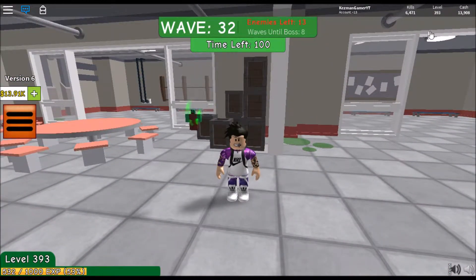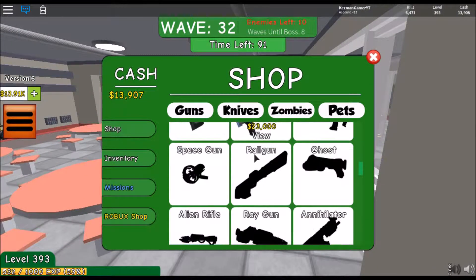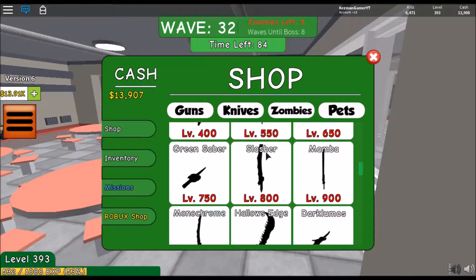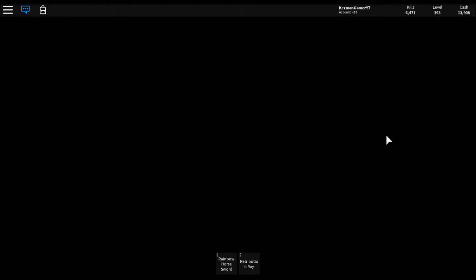I'm already at level 393. I have 6,431 zombie kills and I have 13k cash. I have this gun over here right now, and I'm saving up for the platinum gun which is 23k. I have this gun which is for level 350, and now I need the level 400 gun.